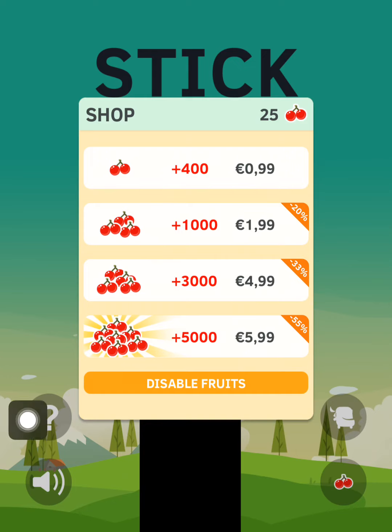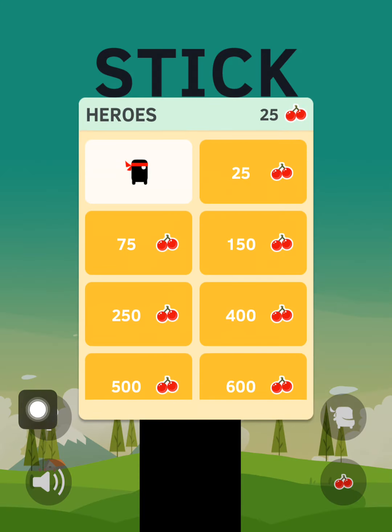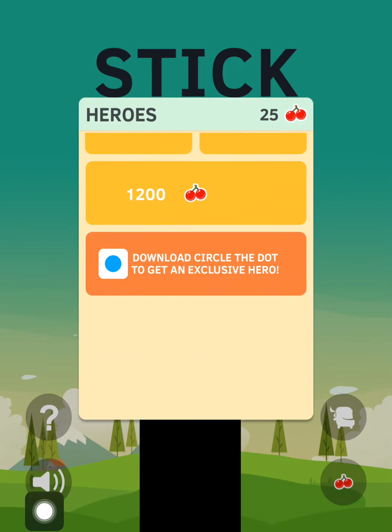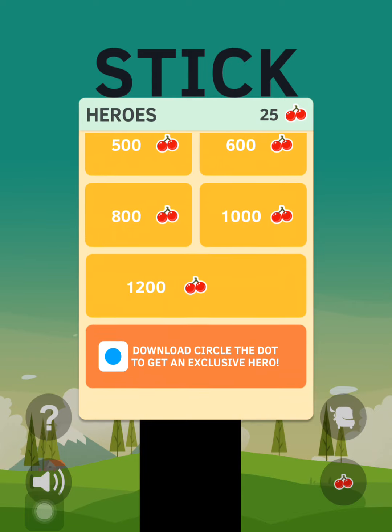You can buy a lot of cherries, and here you can unlock new characters. So we have 25 cherries right now, and we will just unlock this character. But there are some other ones also, and I can also download Circle the Dot to get an exclusive hero — so by downloading another app.